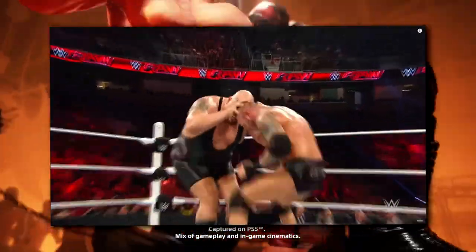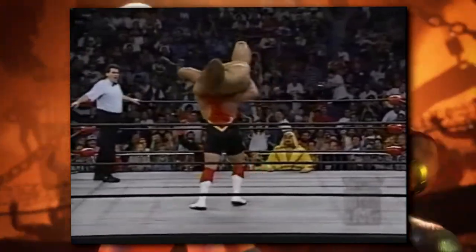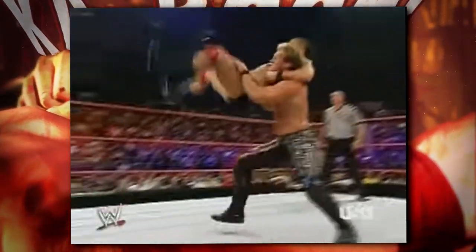The first move we see is a headbutt, which is pretty self-explanatory. Next up is an Atomic Drop, which targets the tailbone and the spine, mostly used in old school wrestling — you don't see it that much these days.